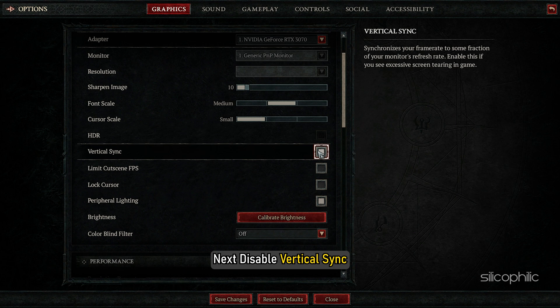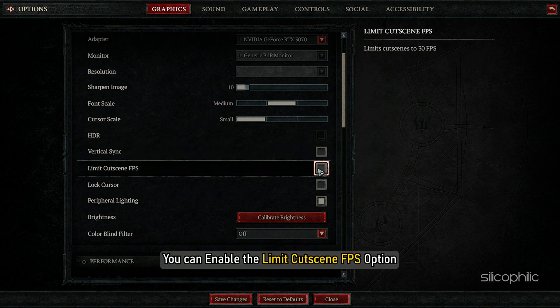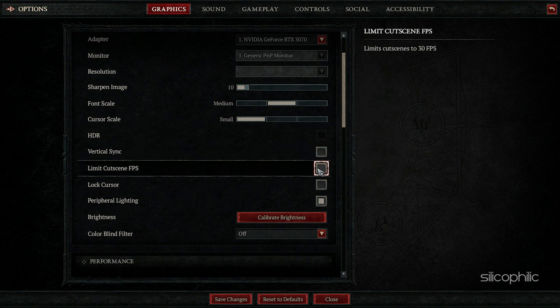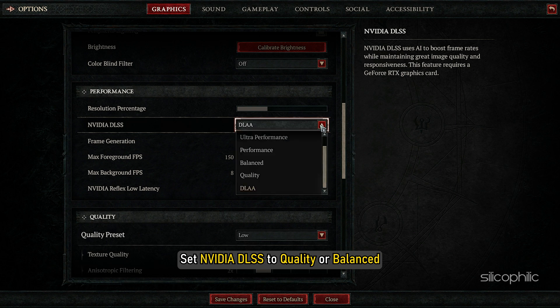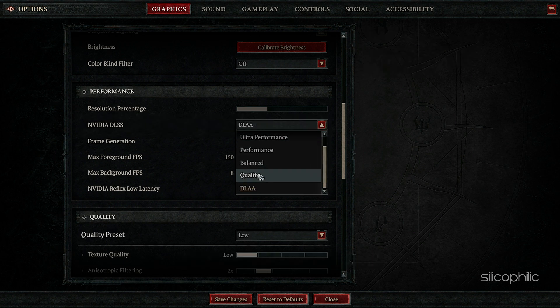Next, disable Vertical Sync. You can enable the Limit FPS option if you have a lower-end PC, but if you have a moderately good PC, keep this option unchecked. In the Performance section, set NVIDIA DLSS to Quality or Balanced, depending on your PC.